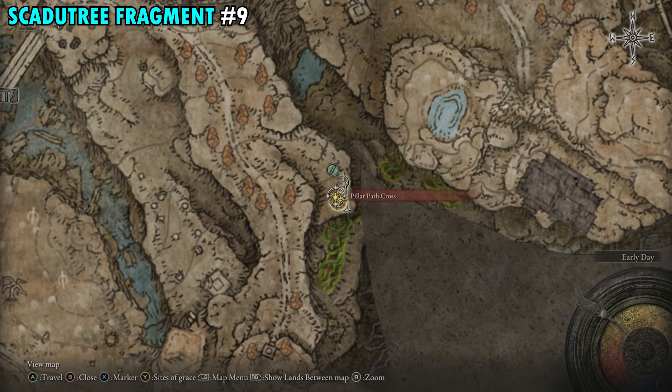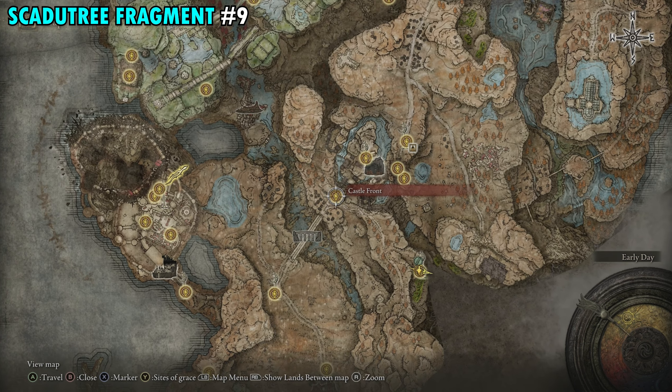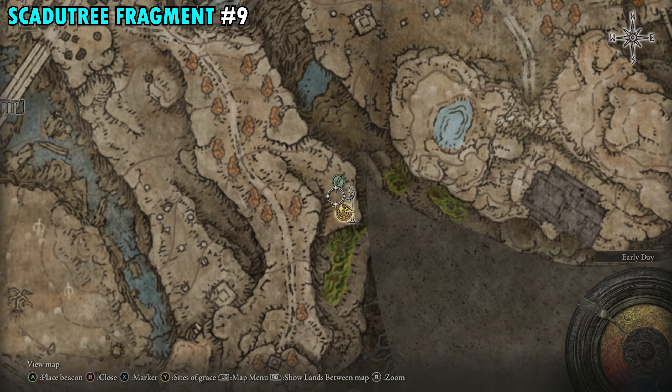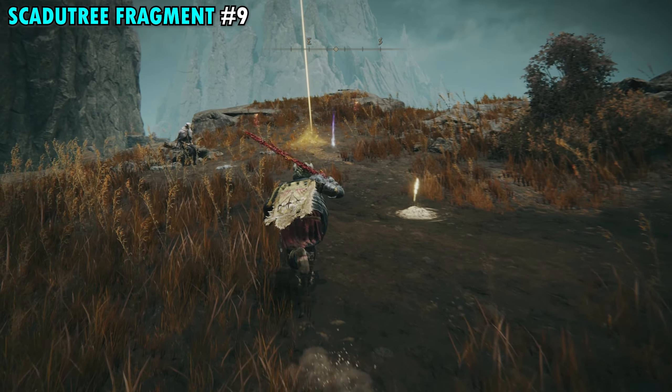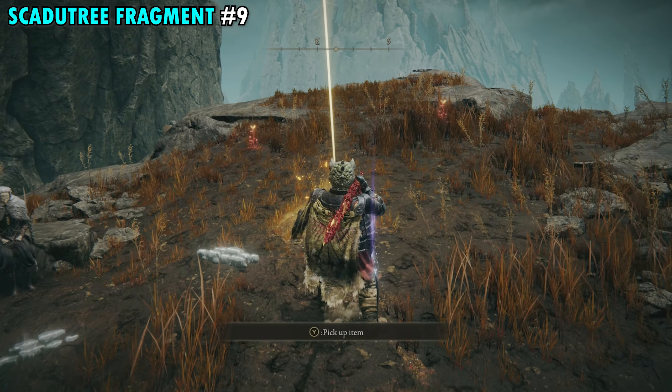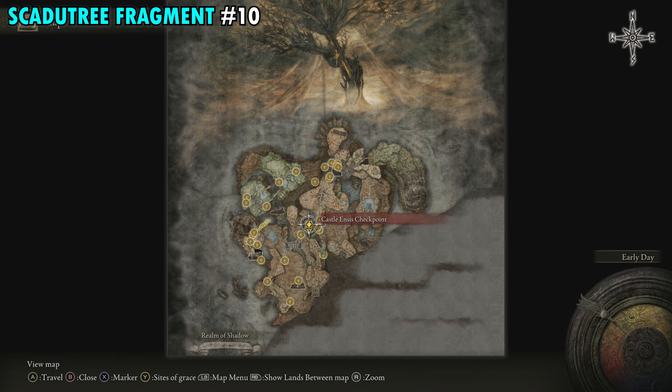Fragment 9 is at the Pillar Path Cross Site of Grace. If you're not sure how to get there, just work your way up across the bridge and follow the pathway all the way down to this Site of Grace. Once you get down here there'll be a cross right next to it, and right next to that cross is your next fragment.